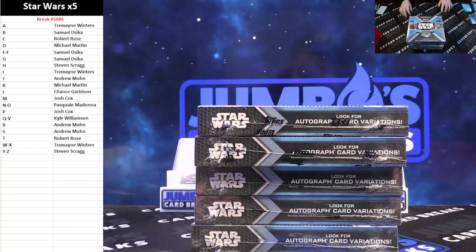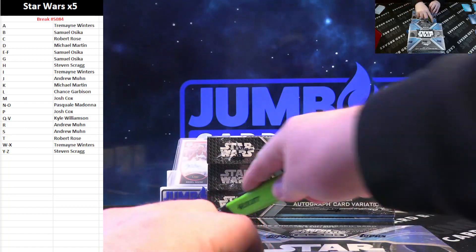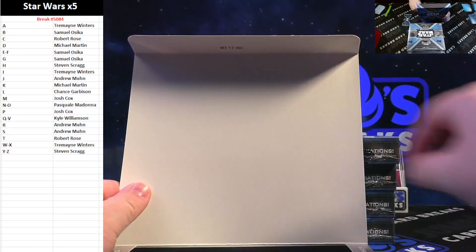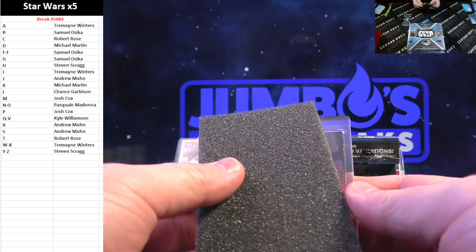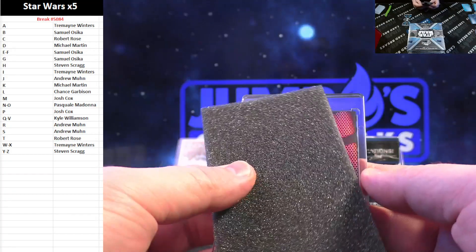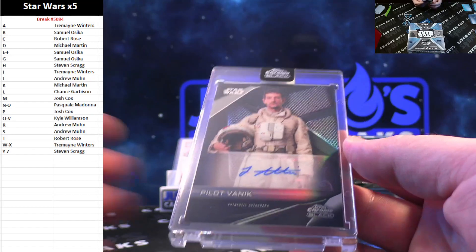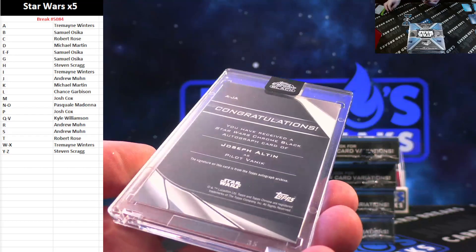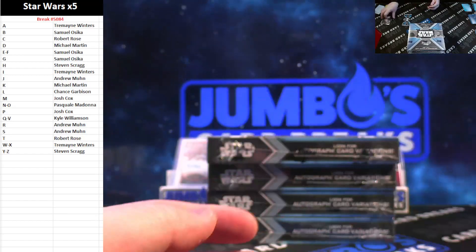Good luck, good luck — five boxes, Star Wars Chrome Black, let's go. Box one — should have the pack just like baseball and the ink. Good luck on the first auto. Not numbered, doesn't look like it. Got Pilot Vannick — goes to the P spot. Josh Cox, Pilot Vannick on our first auto out of our pack.